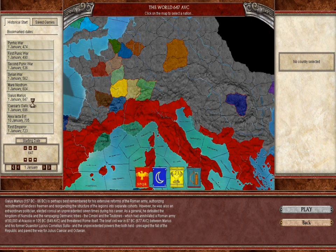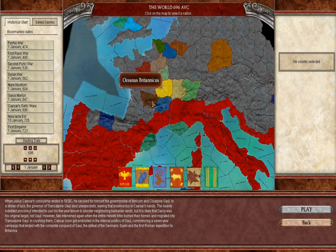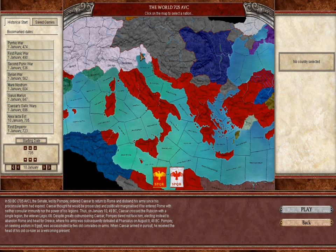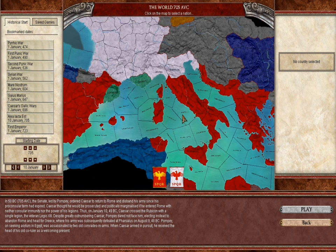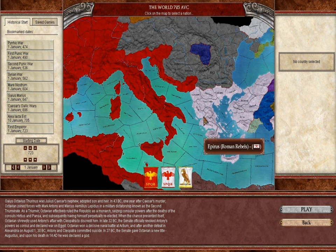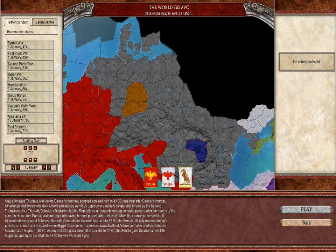Gaius Marius — I'm not exactly sure. And then Caesar's Gallic Wars is when he attacks most of Gaul. And then the rebellion — yeah the rebellion of Caesar against the Roman Empire. Pompey. And then the first Emperor Caesar. It doesn't go much further. The rebels, obviously then Pompey and the rest are fighting.